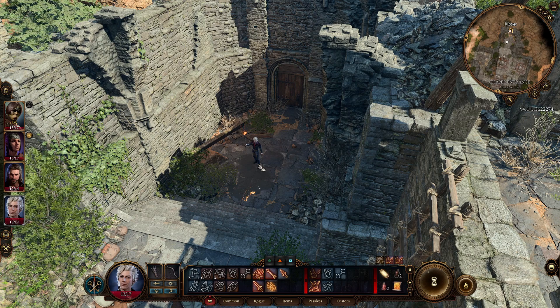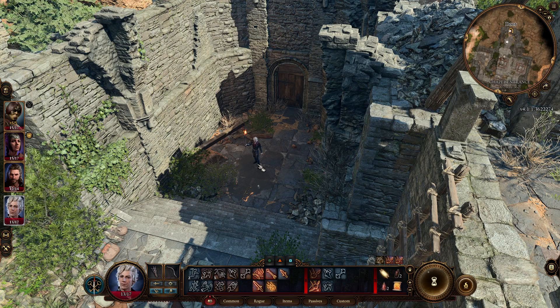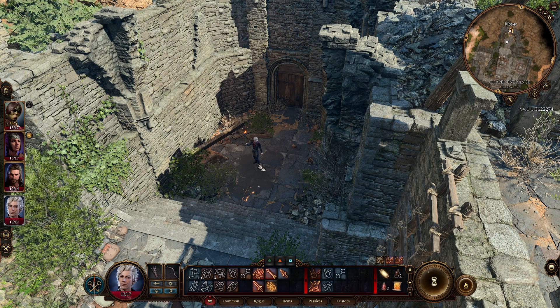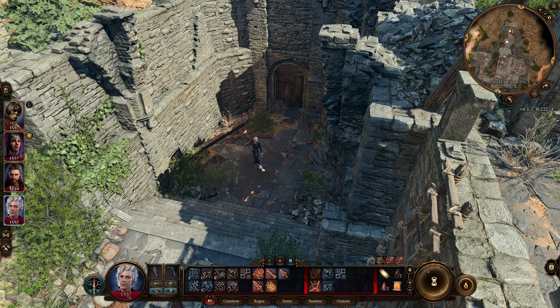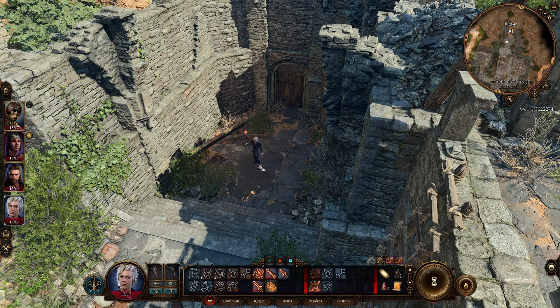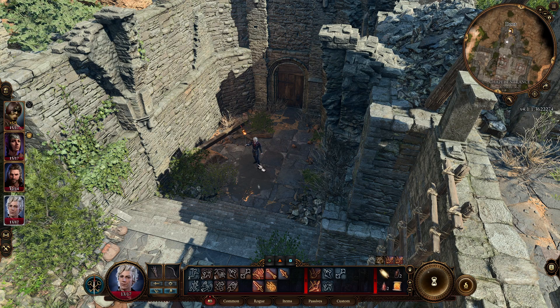His name is Withers, and if you get him he will go to your camp and provide two very important things: resurrection, and the ability to re-roll your character. You can re-roll your companions too — I just made Shadowheart a barbarian. You need to pay gold for it, but you cannot change the appearance.